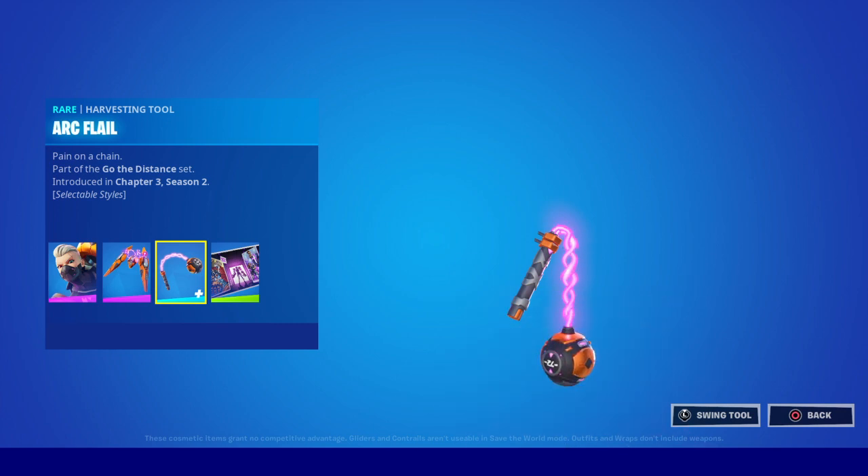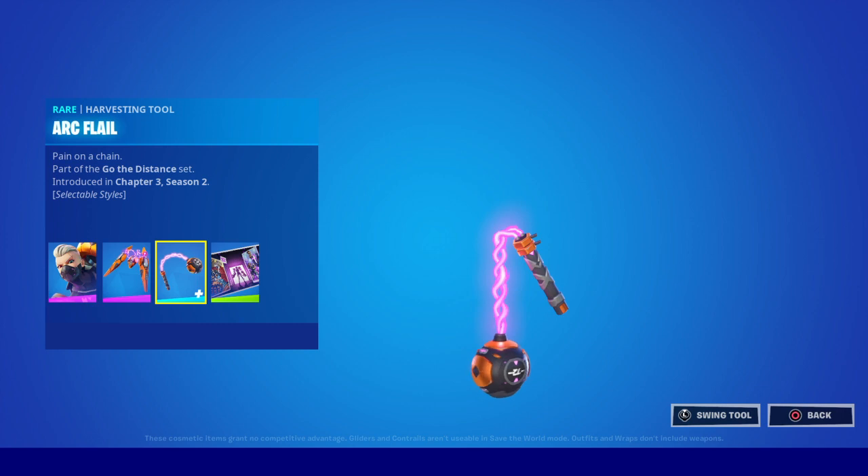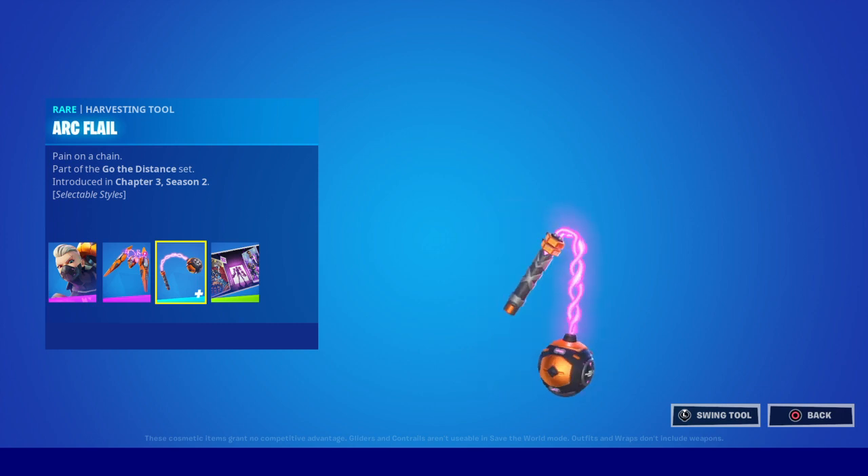Moving on to the second to last item, we have the Arc Flail harvesting tool — pain on a chain. It does have selectable styles but we can't see what those are yet. It looks pretty damn cool, absolutely love this.